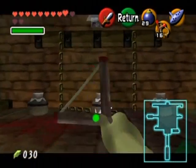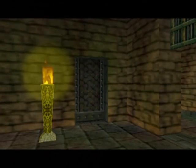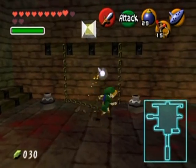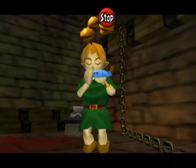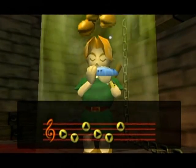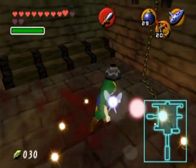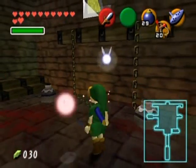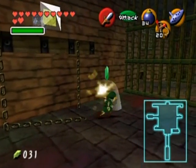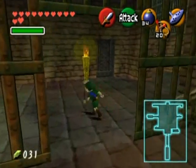It's probably a fairy of some sort. Hitting this switch — that lights that torch and opens that door for whatever reason. I bet you if I played the Sun's Song here I would get a giant fairy — one of those larger pink fairies. Yep, just as I thought. And these recover all your health. Is this blood here? I've always wondered — is that blood? Because if that's blood, this is not a kid's game in the slightest. And I think that's blood.